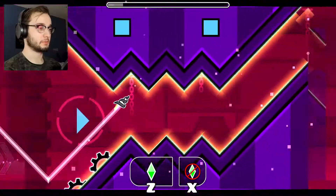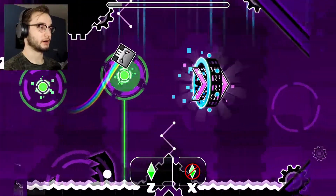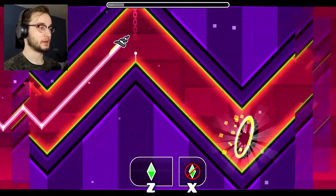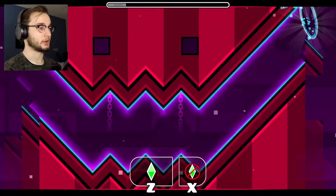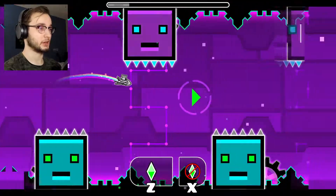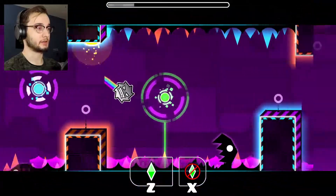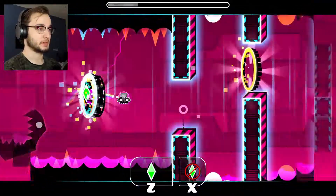This wave part is easy only once you figure out how to control transitions from the normal wave to the upside-down wave. Why am I dying here? As soon as I stop talking it works. Just go up and down, up and down. I grabbed the key on accident - I never really do that on purpose, but sometimes I get it.